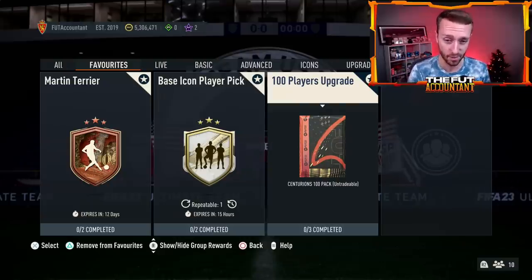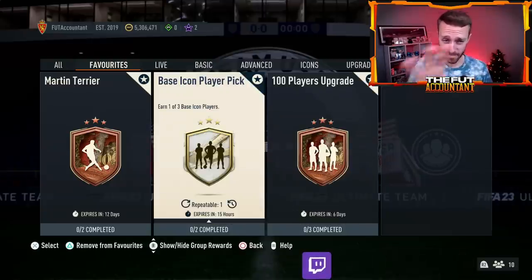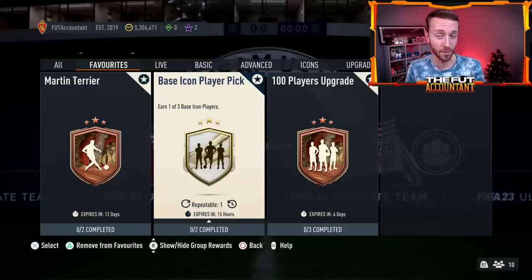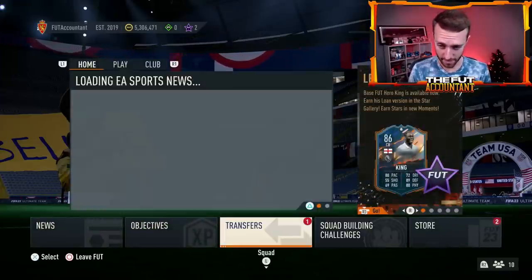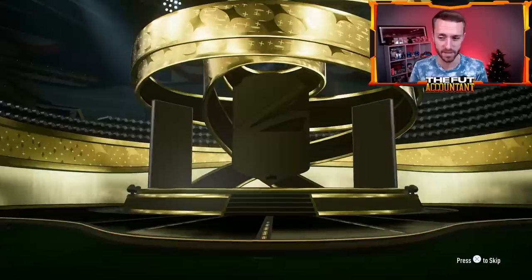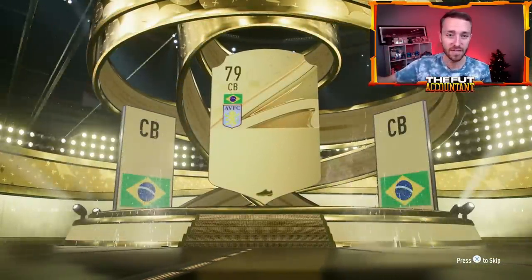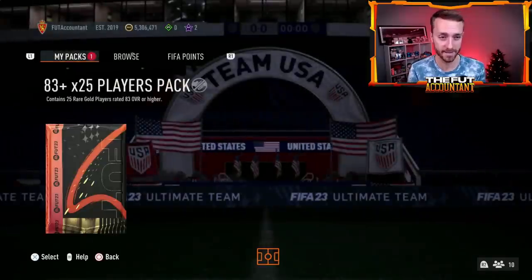I do think this is going to impact the market for the rest of the week, as people have a lot of gold cards in their club. Today being Sunday, I really do think EA is either going to refresh this Base Icon player pick, do a Base or Mid player pick, or drop something related to heroes in terms of a player pick or pack. On Monday, we would probably expect to see some upgrade packs as well. Looking at the 100 packs that have been opened — a lot of people have been getting a couple walkout cards at the very beginning. You're lucky if you get a Centurion card inside the pack, and then just so many gold rares between like 80 to 75 rated.